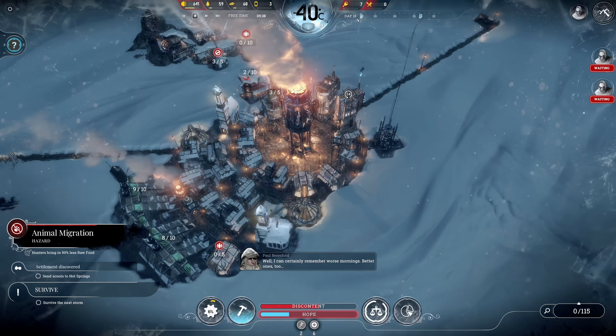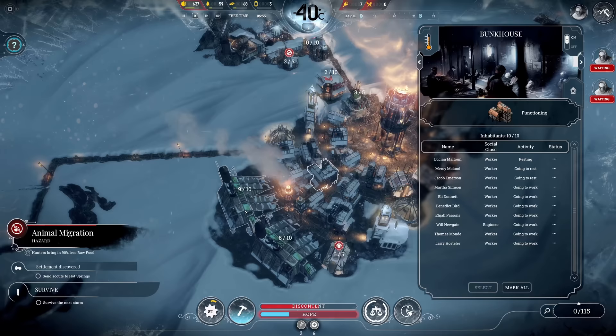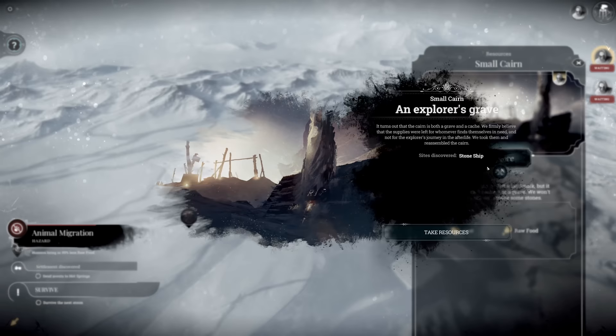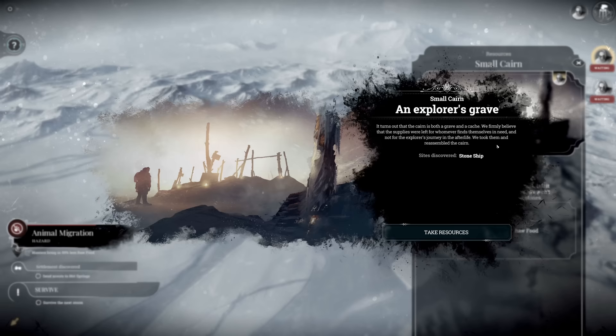Greetings everyone and welcome back to Frostpunk - the endless extreme megacity build. We are at day 18 now. A temperature drop is coming in at level one, so we are going to negative 50. This will lead to chilly temperatures in the bunkhouses, so we will need to ramp up heating. Other than that we should still be fine for this drop.